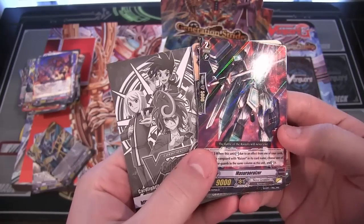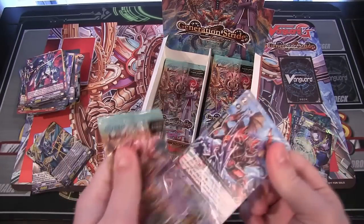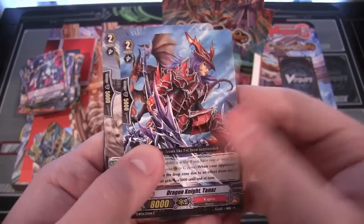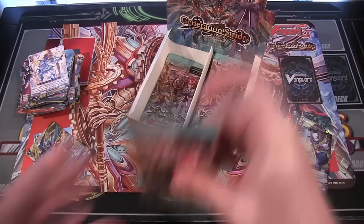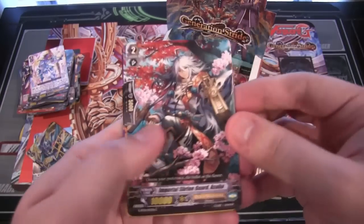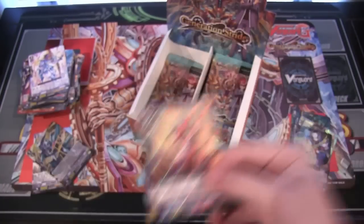And another rare, which is Masura Riser, which is a Nova Grappler. Come on, Gear Chronicle. Man, that looks cool — Kagero. Starlight Violinist — I couldn't really tell what it was; the holograph was over it, so that's a rare. Kagero — Wyvern Kid Ragula. It's cool looking — Kagero.